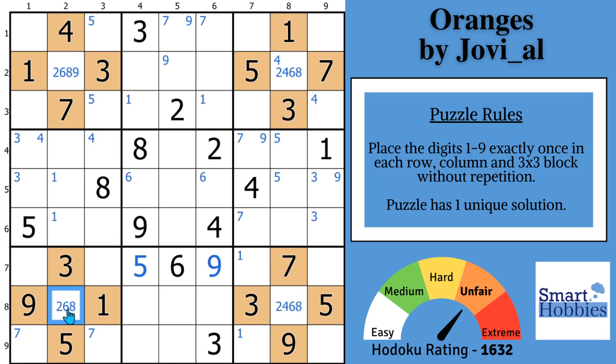It doesn't seem like much until you look for the amazing strategy that Jovial intended. You have to also notice these cells — I'll put those in purple. Because you have a two right there, two can't be in any of those spots, so it restricts the twos to these two cells — that's a conjugate pair. A conjugate pair means only two of a candidate in a house. Either this is a two, or if it's not a two, this has to be a two. Conjugate pair.